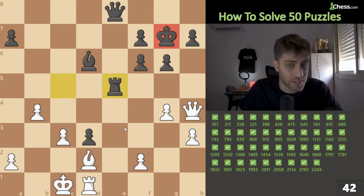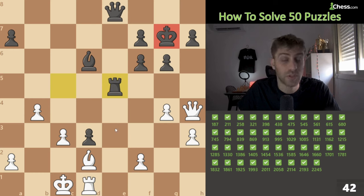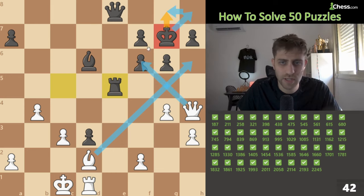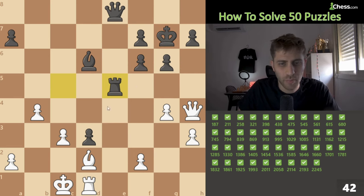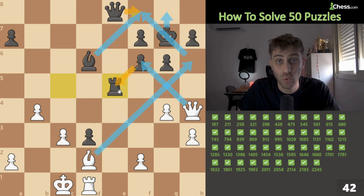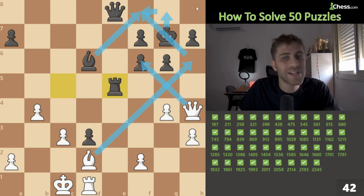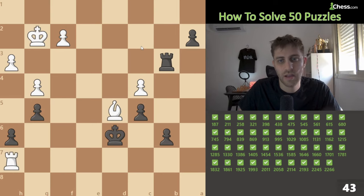Next puzzle — the king on g7 is not feeling good. The rating here is more than 2250 so let's calculate carefully. Rook e5 — first move, a check. Bh6 check — the only move is king g8, otherwise king h8 just queen f6 check, king g8, queen g7 checkmate. So bishop h6, king g8, queen takes f6. Bishop f8 must be played. We take this bishop — if queen takes, just queen takes e5 and we are up a rook. If king takes, then queen h8 check, king e7 the only move, and we come back to take the rook on e5. Bh6, queen f6, take it — game over.